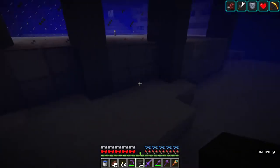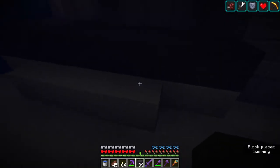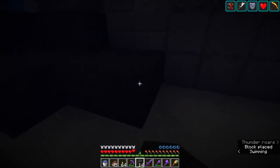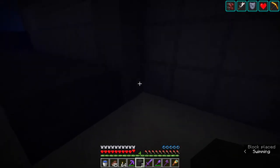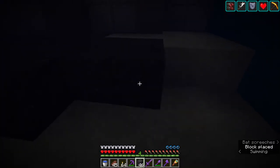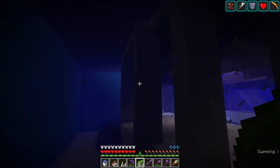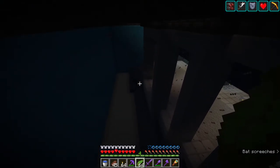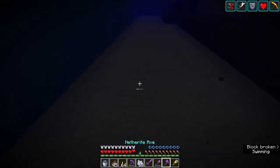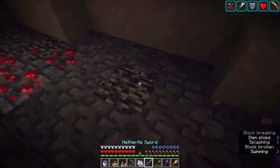I want to cover up this whole area with mud, because I realized this is more like an abyssal plane than an actual shallow sea. In abyssal planes there's quite a lot of silt, mud, and clay that settles to the bottom — it's very murky. I'll have to go back up and get more mud, but the general idea is we just cover up the whole thing. The last thing we want to do — it is storming up there — is put a little kelp and bone meal on the mud blocks.